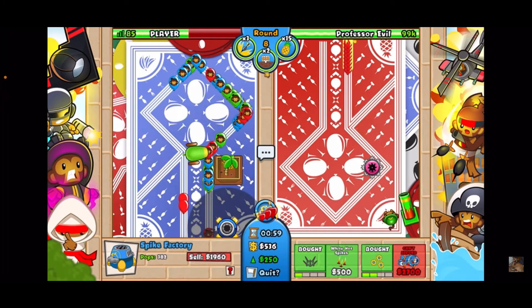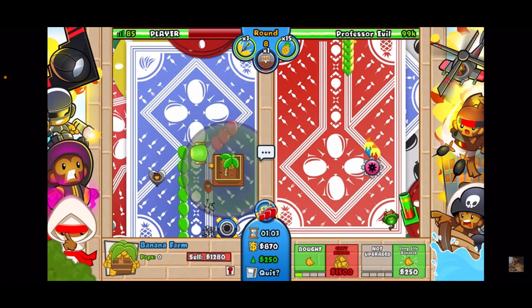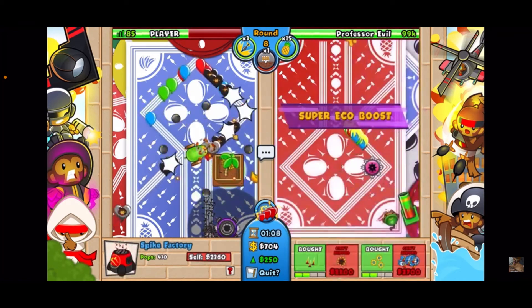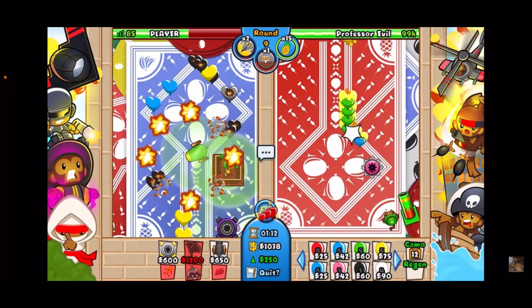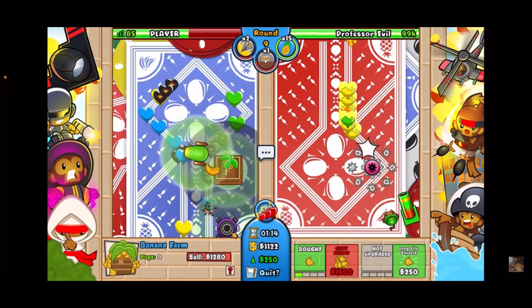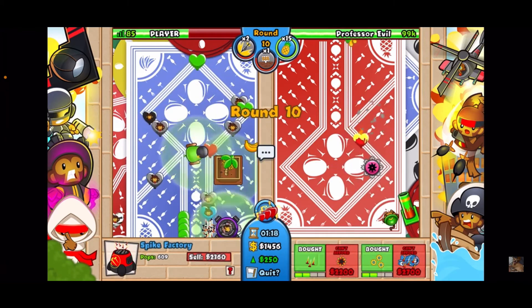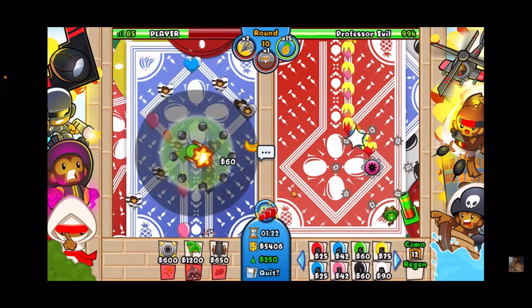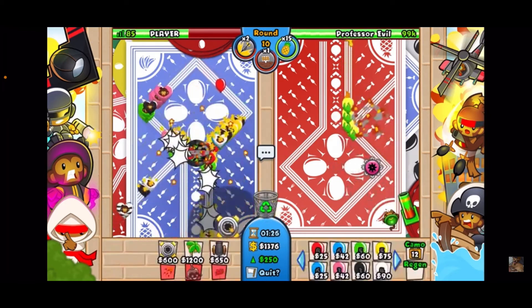Don't forget to use your Fertile Soil ability to get more money. As soon as it comes around the corner, use a damage boost at about a minute and ten seconds. We're going to sell the spike factory and go for the Impact. Sell it and get the Impact — I sold the spike factory to make sure I had enough money.